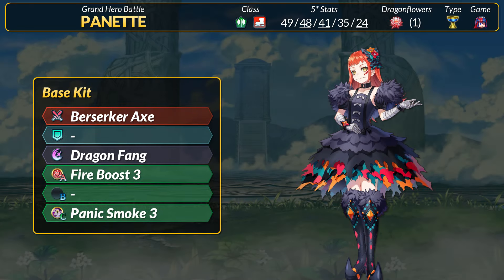Today we're talking about the CYL8 accompanying Grand Hero Battle unit, Panette. A newcomer from Engage, Panette is the tried and true berserker of the game. We had a little bit of a free-to-play axe infantry reprieve this year until summer, and Panette's making sure we start Gen 9 BST strong with a new addition.